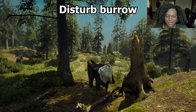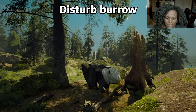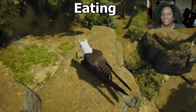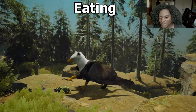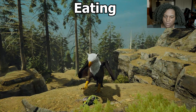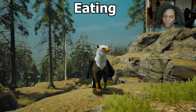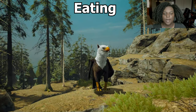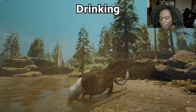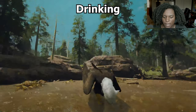Here's our disturb burrow animation — it's really just checking it out kind of cautiously. We're scraping with one paw or talon. Here's our eating animation — puts a talon on it; it's kind of high above. I don't know if that's because I'm on a rock or what. But it does eat like a bird, so that's pretty cool. I love the blood mask on the beak there. And here's our drinking animation — it's very nice, very much like a bird. Pretty simple and straightforward.